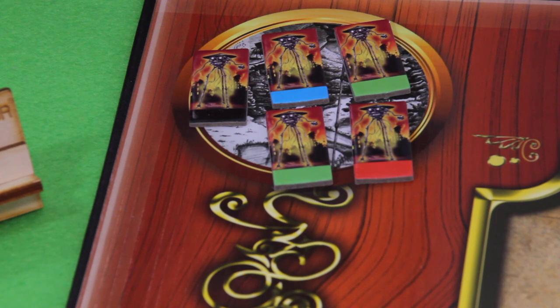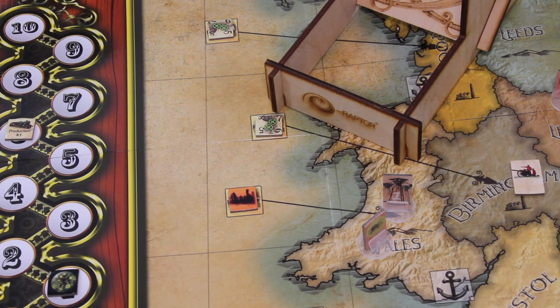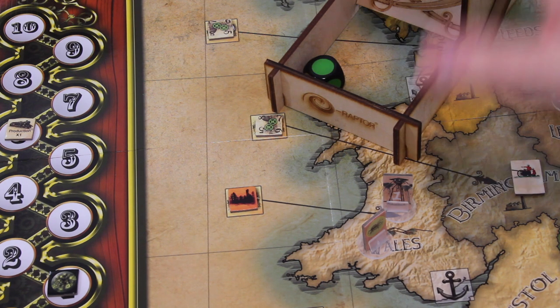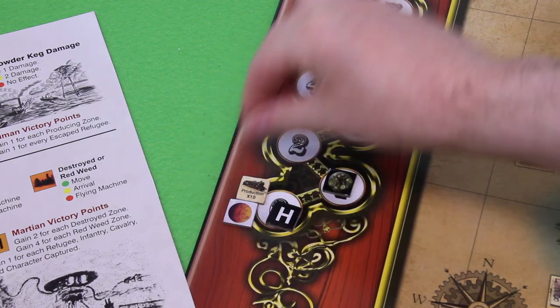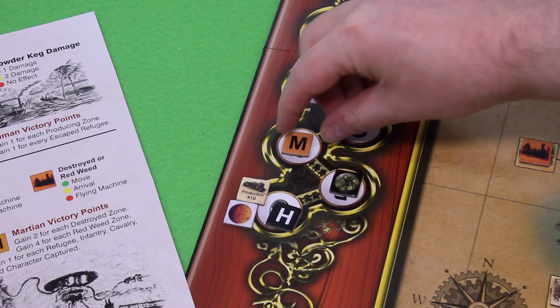We still gain some Martian victory points. I'm not 100% sure whether you first upgrade the devastation markers to red weed zones or first gain the victory points, so I'll play it tougher and roll first. On a red result — which is a six or one — we flip the marker to the other side. That's green, so the Martians score one-two victory points for that zone.